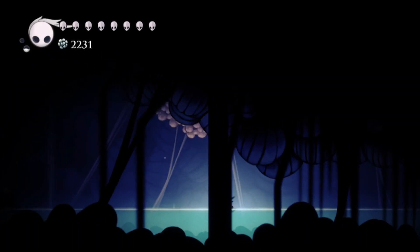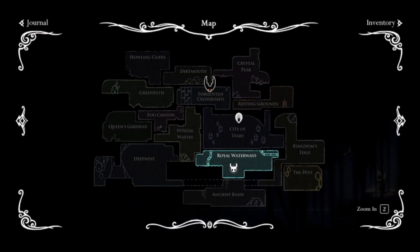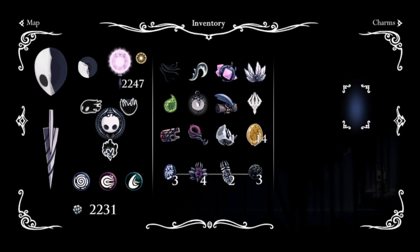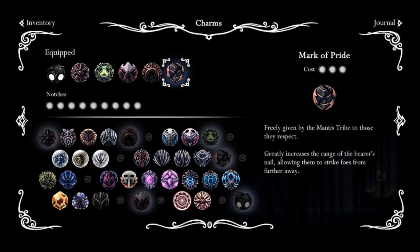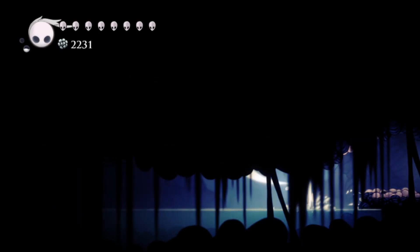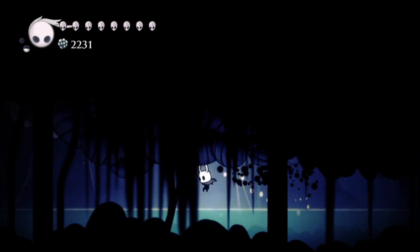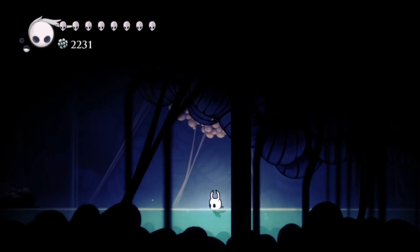Here's my charm selection — let's go to land so you can see. By the way, you cannot unequip Void Heart; it's there permanently. I replaced Long Nail and Sprint Master with Mark of Pride, so my nail has longer range. Of course I can combine Mark of Pride and Long Nail, but it's just going to consume more charm notches.